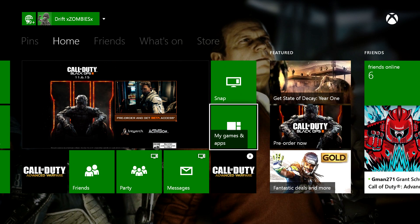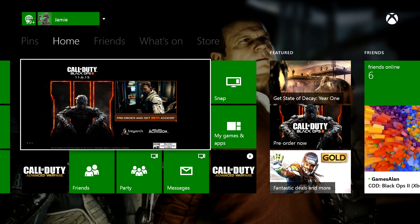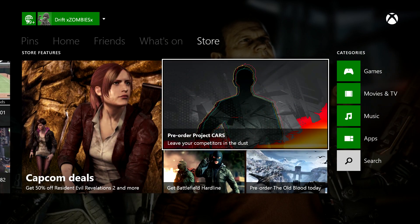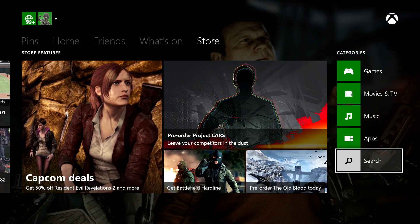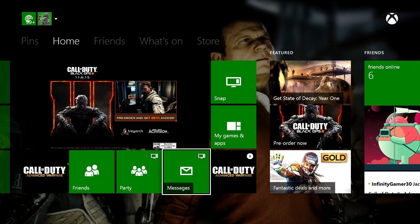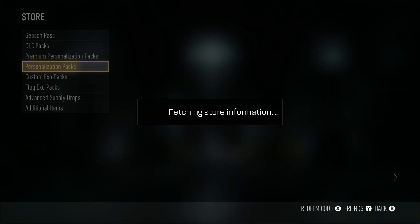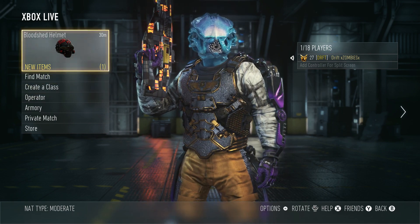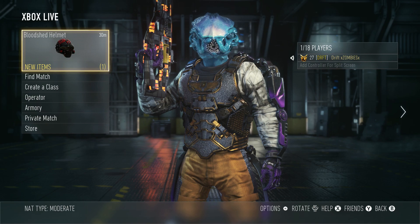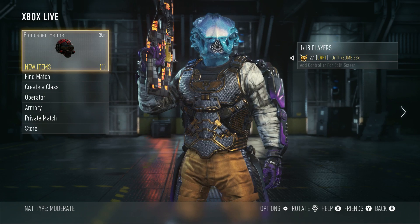You'll download Black Ops 3, but in order to get the camo you have to go to the store, search up Advanced Warfare, click on it, and find the gun camo. It's not in the in-game store. It'll be free if you pre-order it digitally on your Xbox One, PS4, or PC.